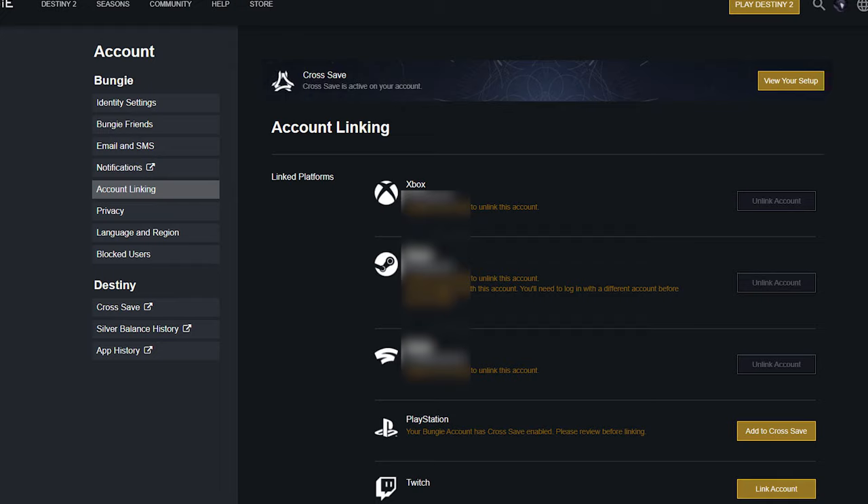The next step is to link your platform accounts. Go to the account linking tab on the left navigation. Here you will choose the platforms that you play on and sync them to your Bungie.net account. You will need your platform-specific credentials to log in to each individual system, so have those ready.